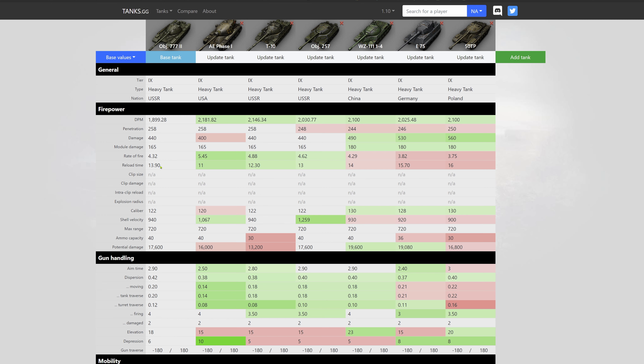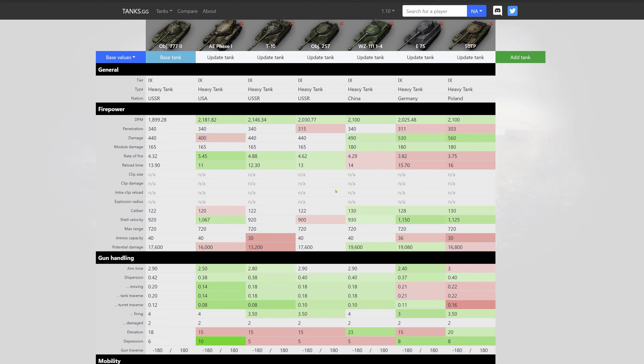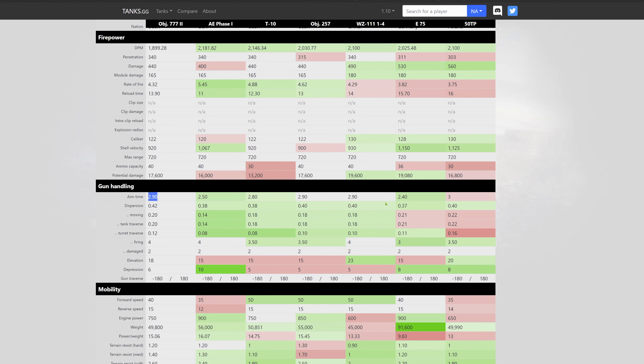Here we have the comparison: the Object 777 Version 2 against the AE Phase I, T-10, Object 257, WZ-111 1-4, E 75, and 50TP. For DPM, the Object 777 takes last spot with nearly 1900. The penetration of 258 is pretty standard. The alpha damage of 440 looks good, but for tier 9 it is pretty standard — both the T-10 and Object 257 deliver the exact same.